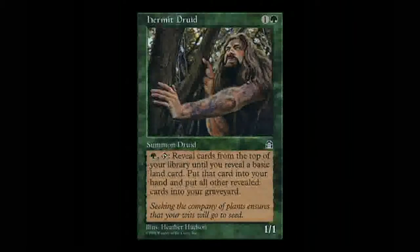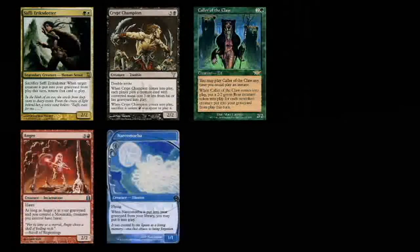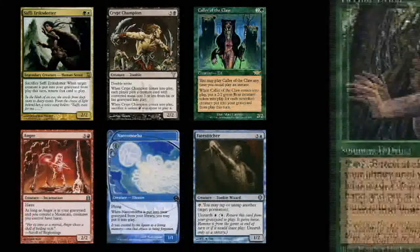Finally, a card that enables a combo that some are calling the best in Commander: Hermit Druid. There are multiple different ways to use the card in combos, but I'm going to take a look at the one that is my personal favorite. The combo involves a total of seven cards: Saffi Eriksdotter, Crypt Champion, Caller of the Claw, Anger, Narcomoeba, Fatestitcher, and of course, Hermit Druid.